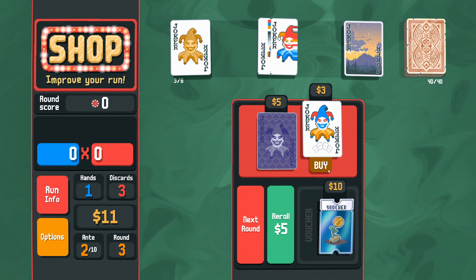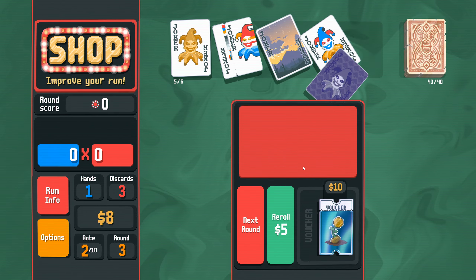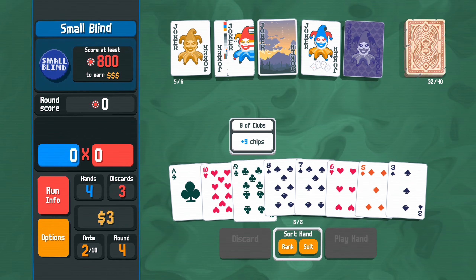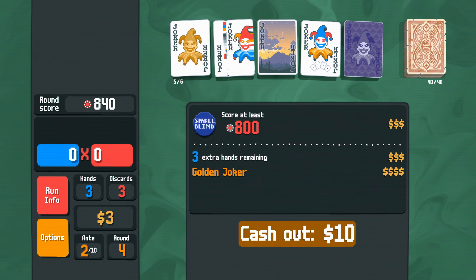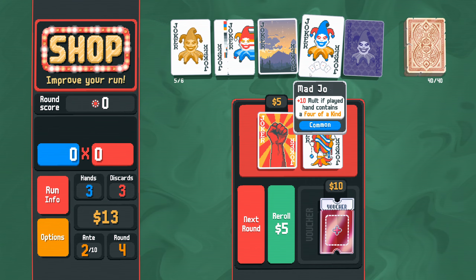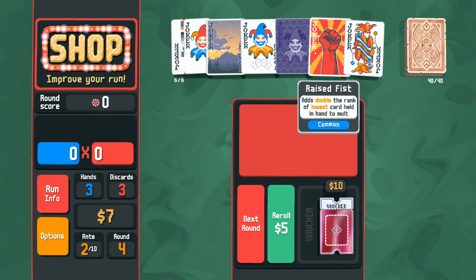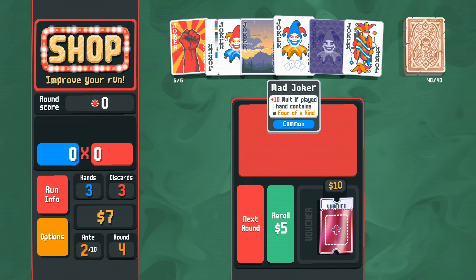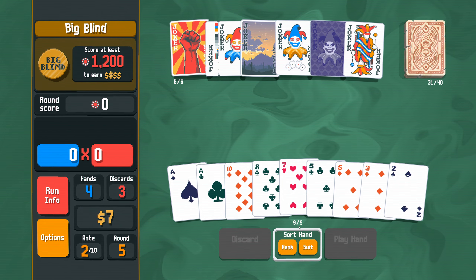Mad Joker - four of a kinds are going to happen more often because we have fewer cards to pick through. We can go for spades as well. Ten-nine-eight-seven-six for a straight, get those spades going - 840 right away. Extra cash, love to see it. New joker adds double the rank of the lowest card held in hand to multi, plus one hand size. We can't accommodate both so I think we toss the Golden Joker and take this one. It doubles the rank of the lowest card held in hand to multi. We're now drawing nine cards because of the Juggler.